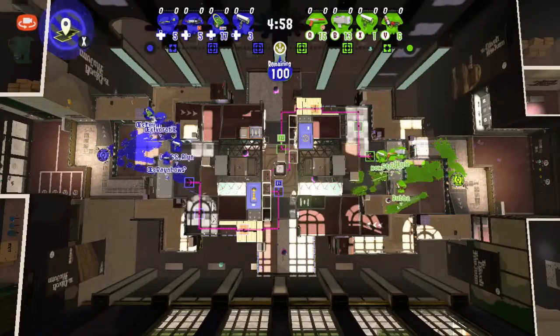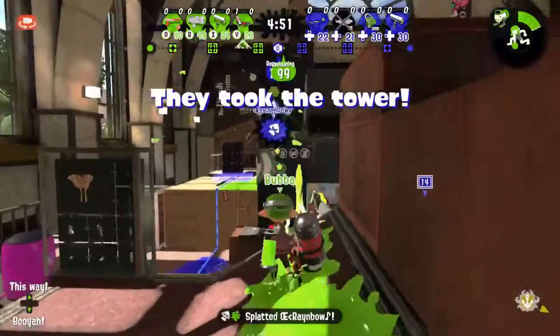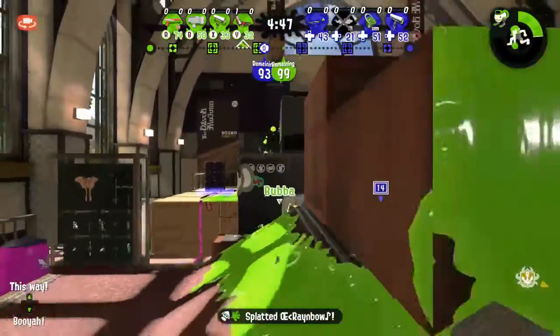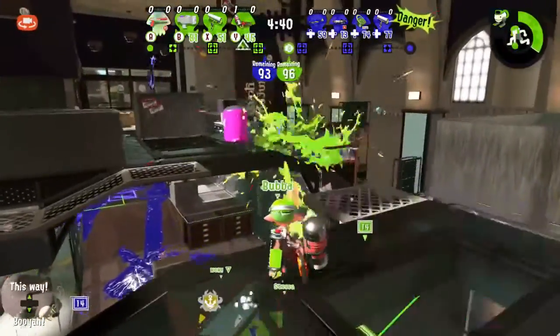We're going to see a Hydra on this side of Team Dyna Bros. He's going to probably pop himself up there — and there he goes, getting the first splat on Rain. He'll position himself where he can get at that other charger on the opposite team, as well as keep visibility on the tower from up there.